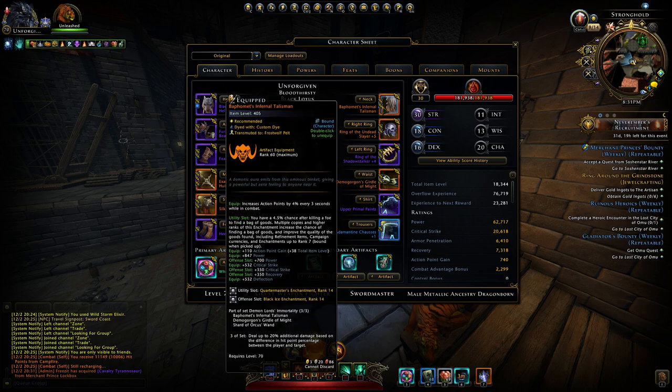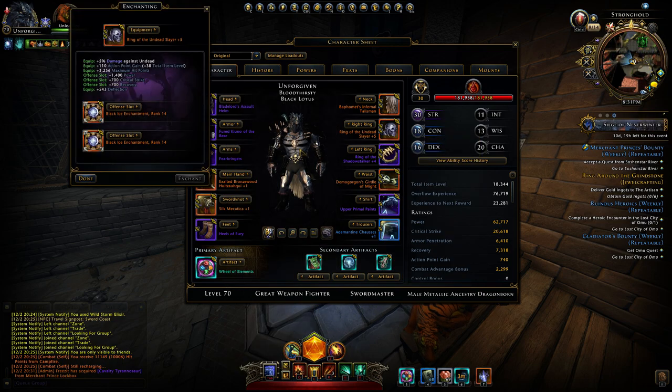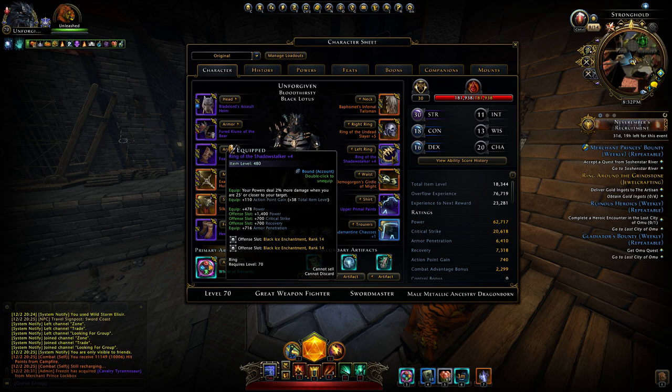Neck, rings, waist — good old Demogorgon set. Again, nothing new is offered. Fine by me, saves me some money. As you can see, I have all Black Ice Enchantments in offense slots. People were asking me why — well, I'm squeezing a little bit more power. It's all a matter of perspective. Also recovery. You don't need cooldowns in a party, but I don't always play in a party — I play alone also. So all enchants in offense slots are Black Ice.